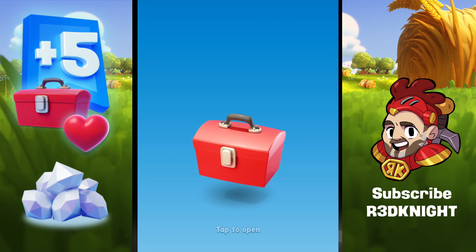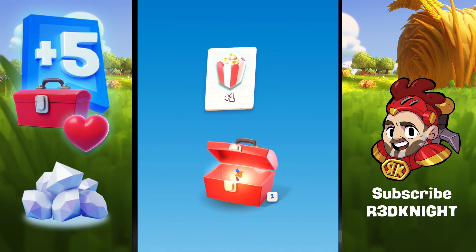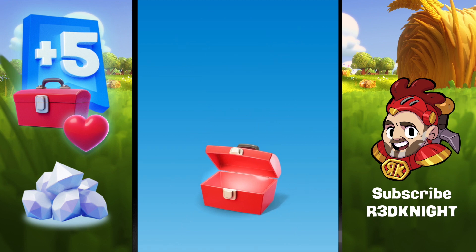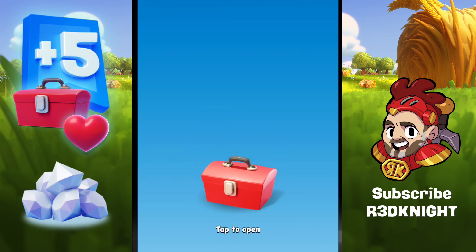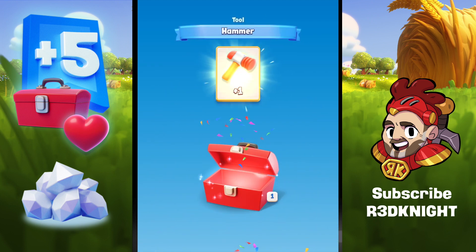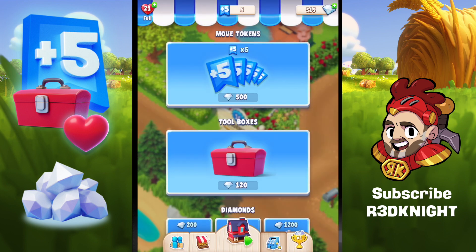Let's do a few more toolboxes while we're here. Opening one gives a paintbrush, popcorn — now at 56 — and a rocket. Let's do another for 120 diamonds: this one gives a watering can, a hammer, and a rocket. I've now got 500 diamonds left. Should I save them for move tokens or keep them for emergencies? I'll keep them for emergencies — you never know when you'll need them.